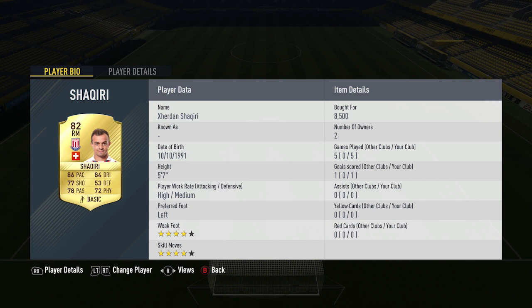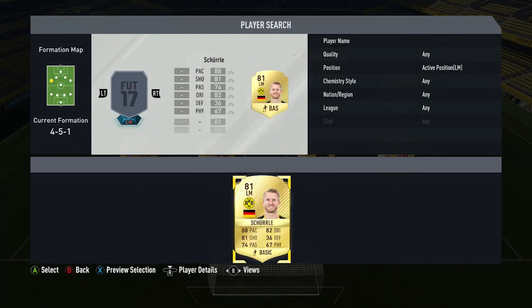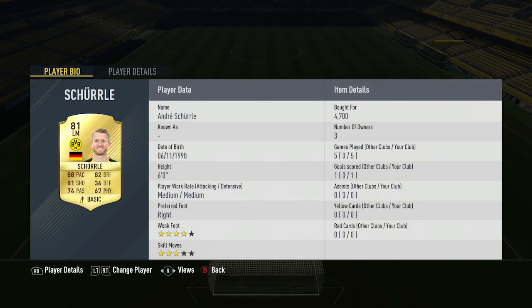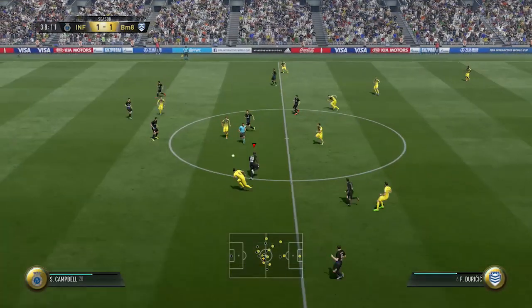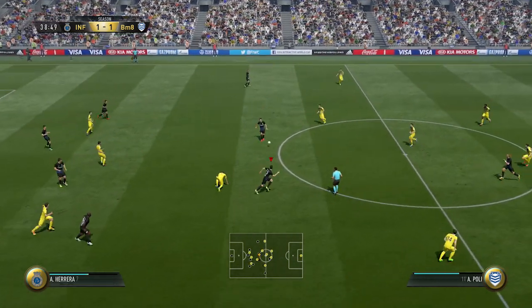On the right-hand side we've got Xherdan Shaqiri, who's got 86 pace, 84 dribbling and 77 shooting. He cost me 8,500 coins. He got me one goal. His skills, pace and dribbling are good, but he doesn't get involved with the action as much as I'd want. Maybe he's better at the right-wing position. On the other side we've got Andre Schurler, who used to play for Chelsea. He's got 88 pace, 82 dribbling and 81 shooting. His dribbling is absolutely awesome — he just dribbles in and out of players with a burst of speed.